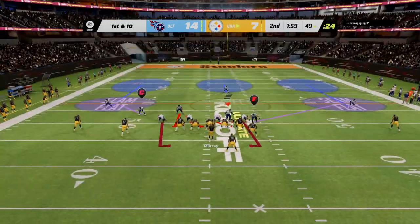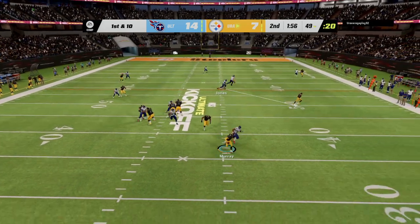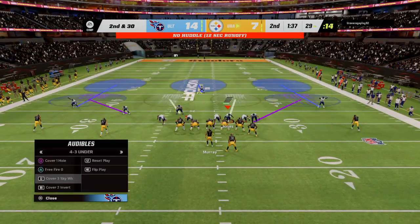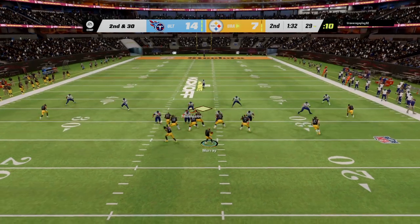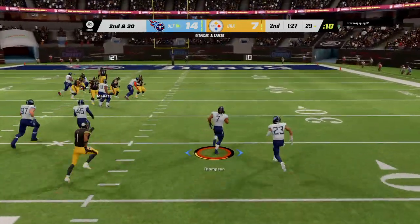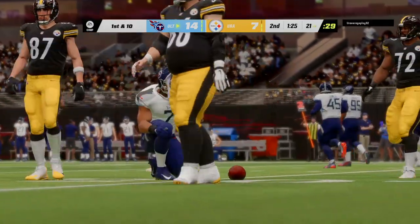One play in and they're already just shy of midfield. Murray now, flushed to his right — and a big loss here as he's taken down. They come up on a second and very long. Another try after the sack — Murray — and this is intercepted. He was trying to get it to Davis. It's Shaq Thompson with a pick and the Titans are going to take possession of the football.